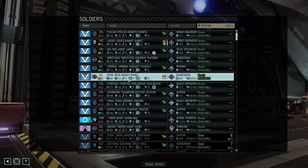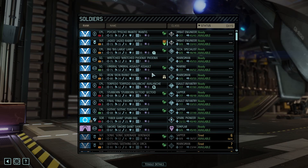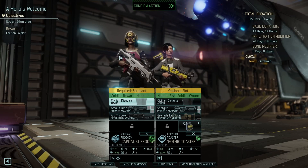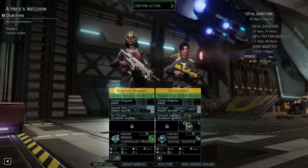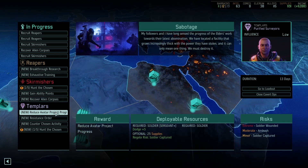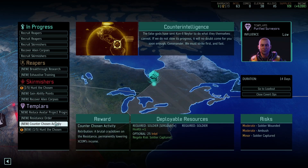Minor ambush risk again. If they get cold it's a lot harder, because there's no grappling hook on this one. But these disguises make these missions so much safer even if they do get ambushed. Mobility plus one will go on Flagship Inferno once we have time. Recover alien corpse — sister plus aim will go on White Wolf. I don't have a sergeant to spare for the avatar project. We have the feedback resistance order — nice, but not the biggest deal, not something I can rely on. We can counter chosen activity to prevent them from lowering our resources, but I don't have a sergeant to spare. We are absolutely not hunting the chosen — allow me to repeat that. We are absolutely not hunting the chosen.